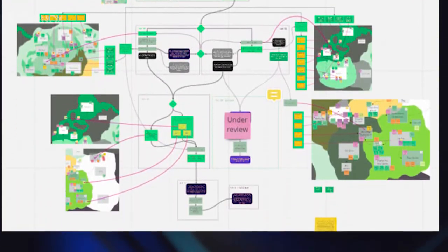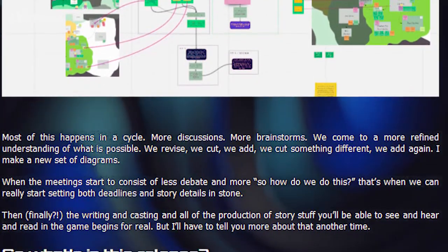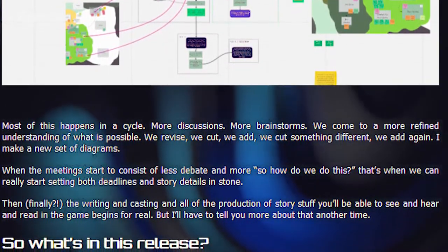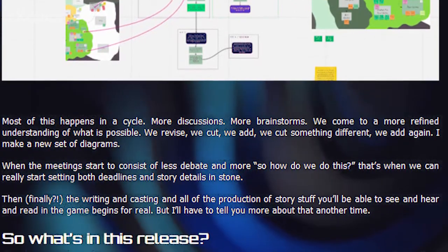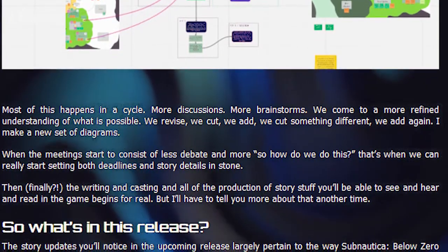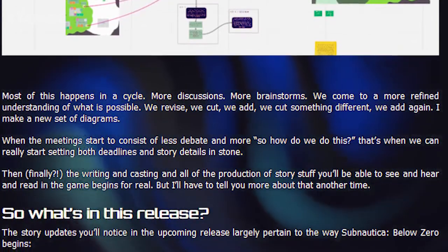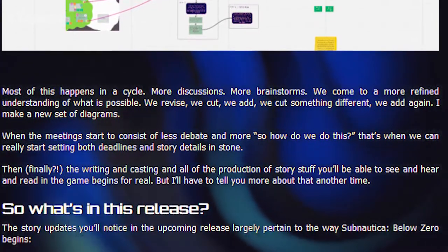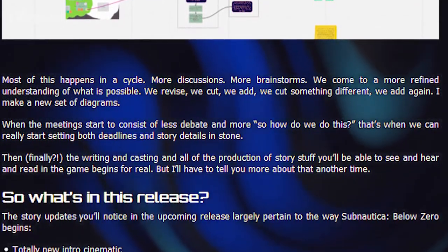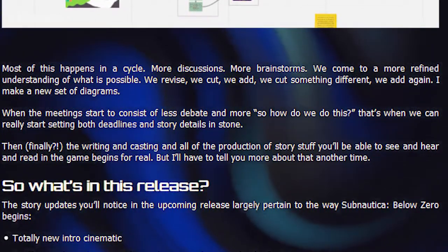Most of this happens in a cycle: more discussions, more brainstorms, coming to a more refined understanding of what is possible, then we revise, cut, add, cut something different, add again, and I make a new set of diagrams. When the meetings start to consist of less debate and more 'so how do we do this,' that's when we can really start setting deadlines and story details in stone. Then finally, the writing and casting and all production of story content you'll be able to see, hear, and read in the game begins for real.